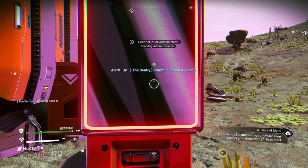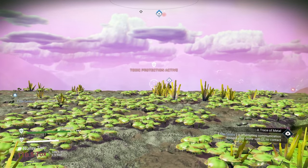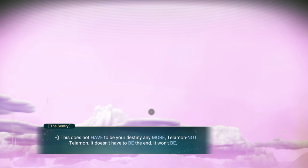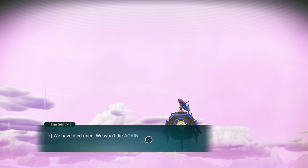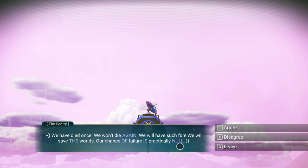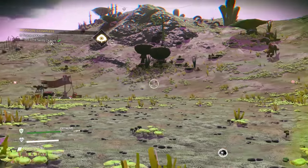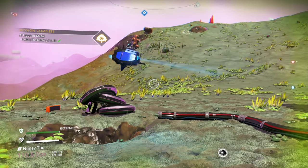Lelaps communicates again: 'This does not have to be your destiny anymore.' It says we've died once, we won't die again — we'll have such fun, save the worlds, our chance of failure is practically null. We agree. Mission complete — Trace of Metal is done!